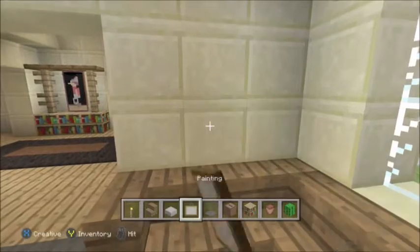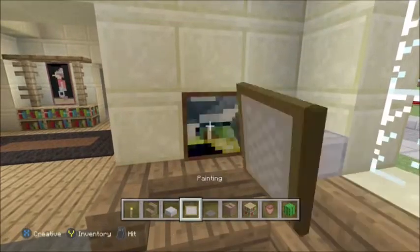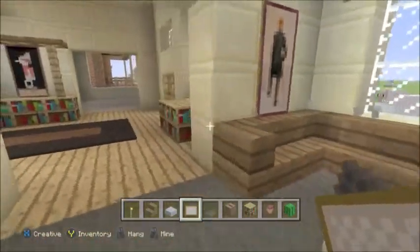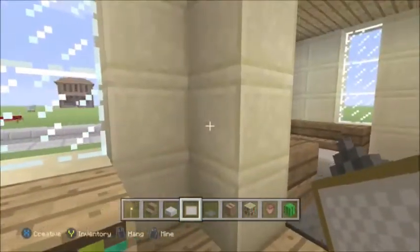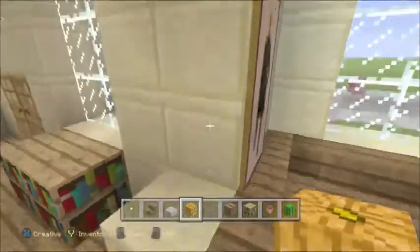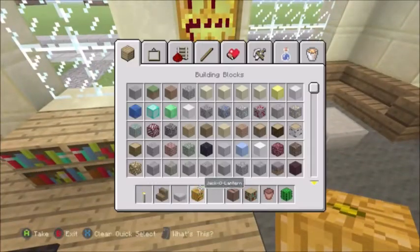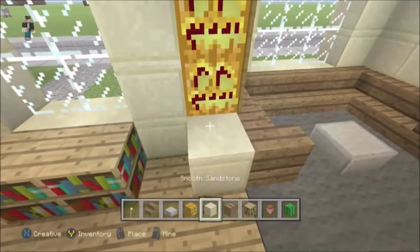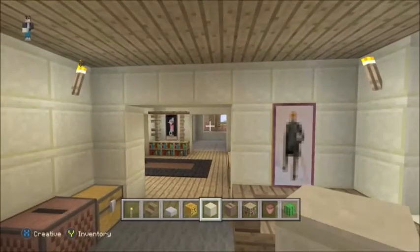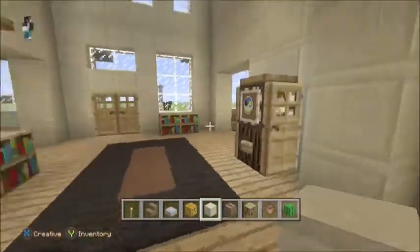Right here if you want, you can place a painting there. You can put jack-o-lanterns or glowstone behind it to light up the place — just like this. That looks a little better now.